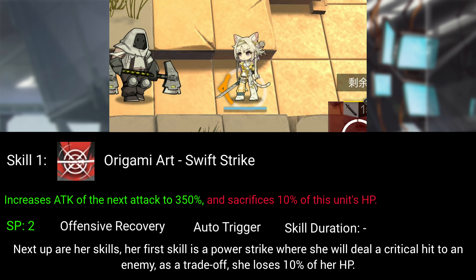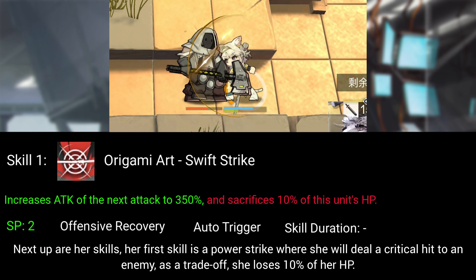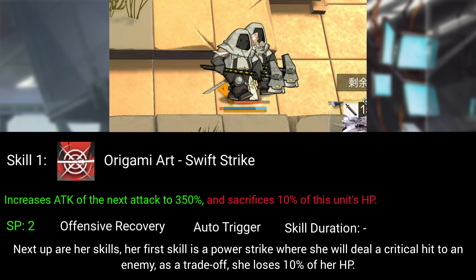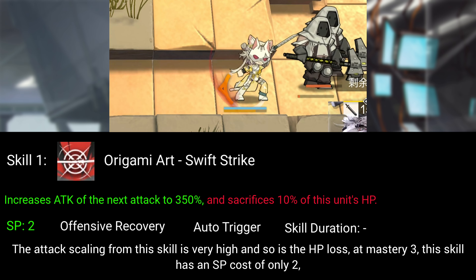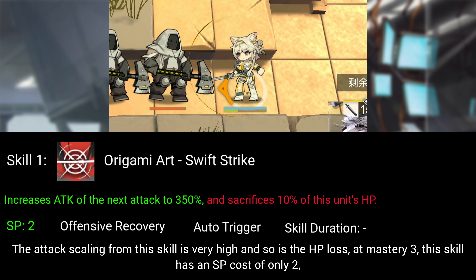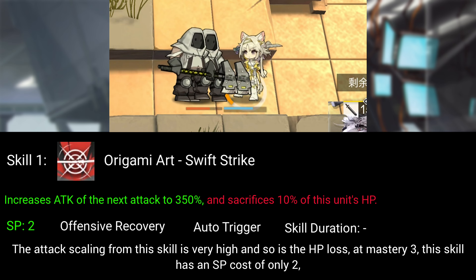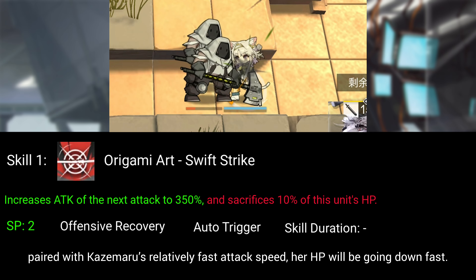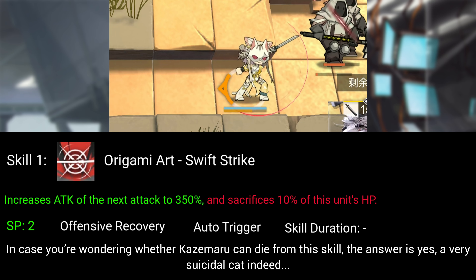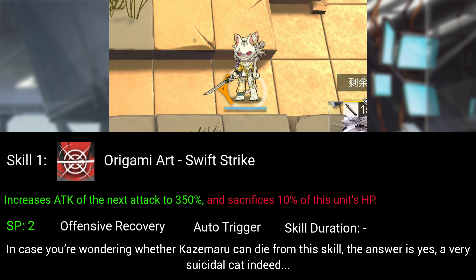Next up are her skills. Her first skill is a power strike where she will deal a critical hit to an enemy. As a trade-off, she loses 10% of her HP. The attack scaling from this skill is very high and so is the HP loss. At mastery 3, this skill has an SP cost of only 2, paired with Kazemaru's relatively fast attack speed, her HP will be going down fast.